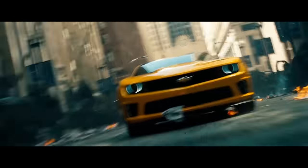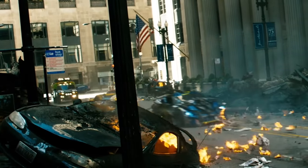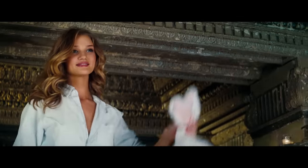Number 7. When the Autobots roll out and race through Chicago, for a split second we can briefly see the camera car trailing behind Wheeljack. Number 8. When Carly walks up the stairs, we can see that she has a baseball cap on, but when she makes it to the top to greet Sam, the cap is gone.